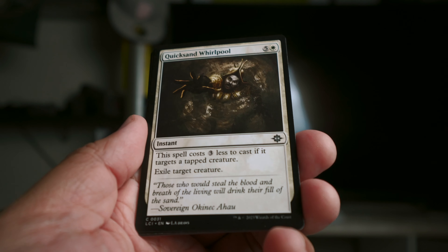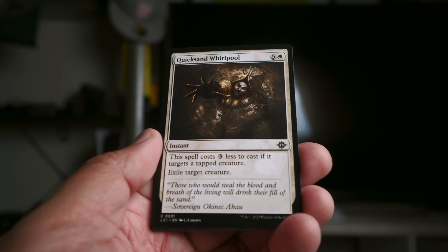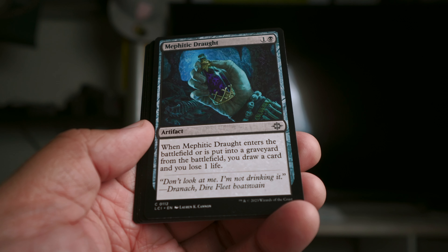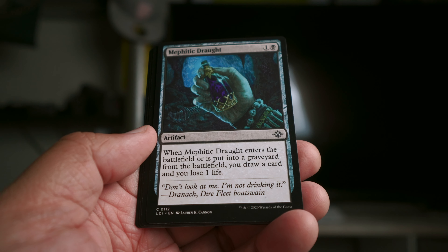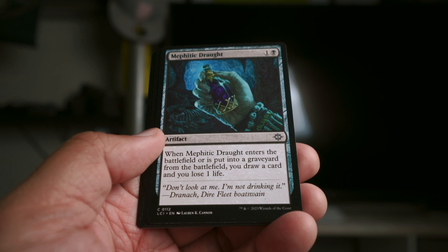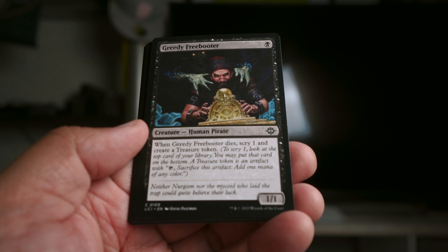Quicksand Whirlpool is expensive removal but can get cheaper with tapped creatures, and it does exile — pretty strong. Mephitic Draught is a trinkety artifact: lose a life, draw a card, and when it leaves the battlefield you do the same thing — draw a card, lose a life. I'm so glad I had two Cloud Guards — really good.